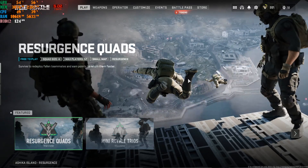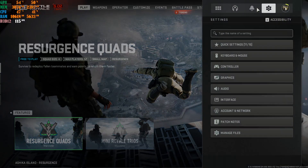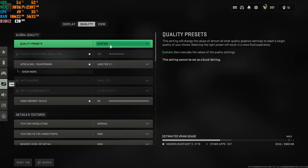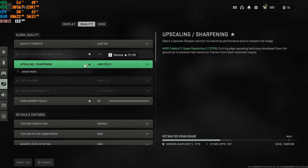Something I didn't explain in those videos: go to the settings icon, go to Graphics, then the Quality tab. Have this at Custom because you're going to change the upscaling and sharpening setting. Right now I highly recommend this.